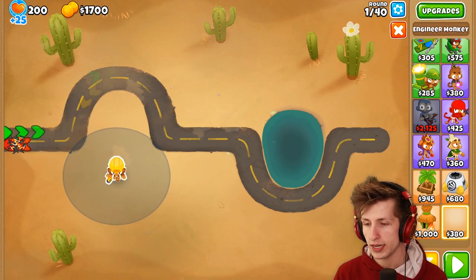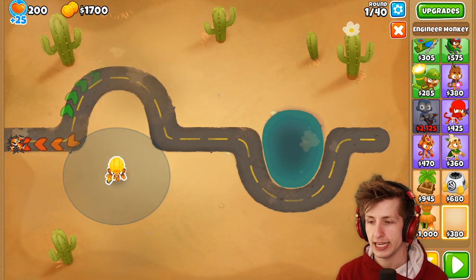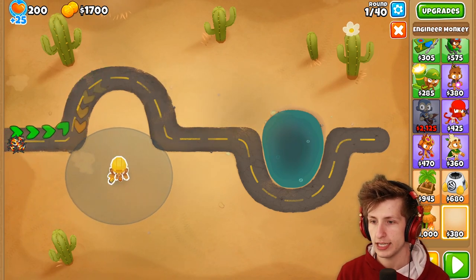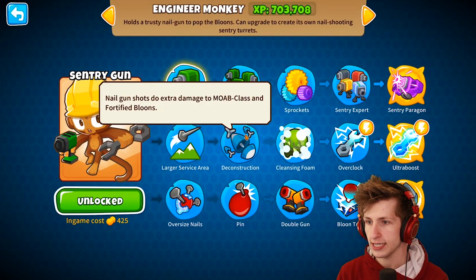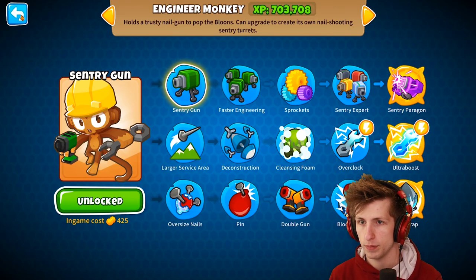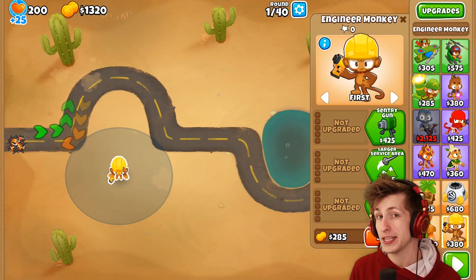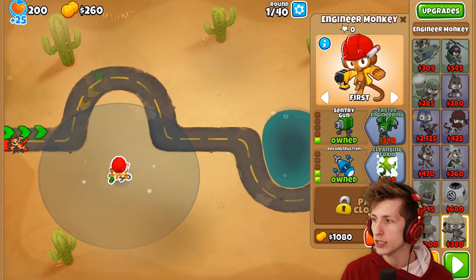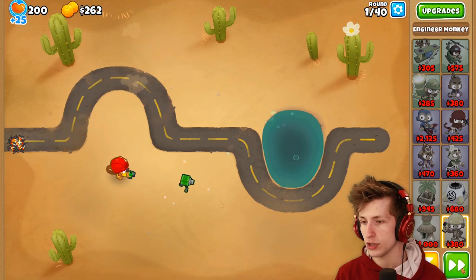The sentry guy is probably going to go right here — the idea is we want him here with his attack range as high as possible. So we'll put this guy about right here, and then we're going to do probably Larger Service Area and Deconstruction, just because we want this guy to have a longer range. We don't really care about Pin and Oversized, because this guy is not about popping things — it's about the sentries themselves popping things. So: Larger Service Area, Deconstruction, Sentry Gun, and we'll get Faster Engineering in just a minute. First thing we're going to do is start this party.